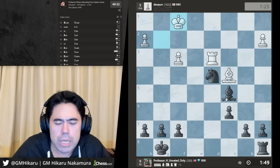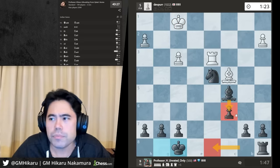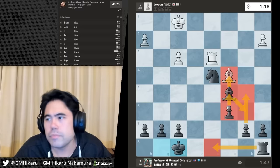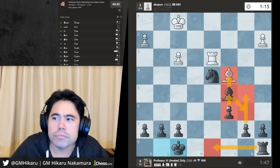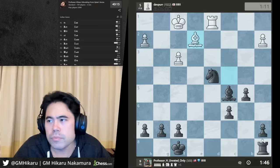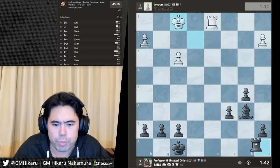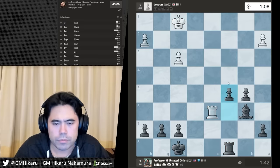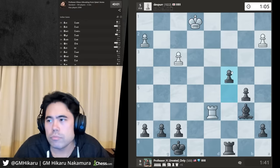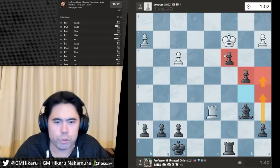He gets king f1. I have extra pieces — I'll play king f8, rook d8, and bishop b6, just slowly pushing the queenside pawns. Let's go b5 — rook d8 and bishop b6. Let's take the bishop and now just start pushing with the rook behind the pawn. Maybe b4, a5, a4 sooner or later.